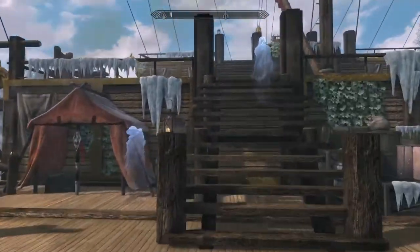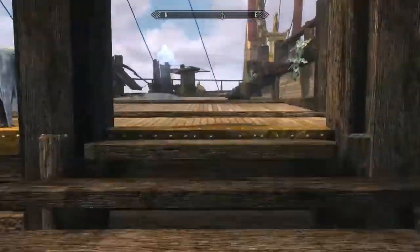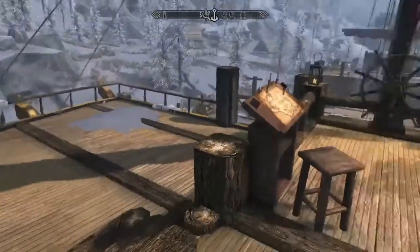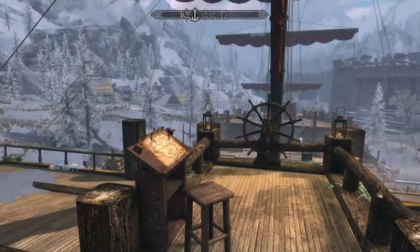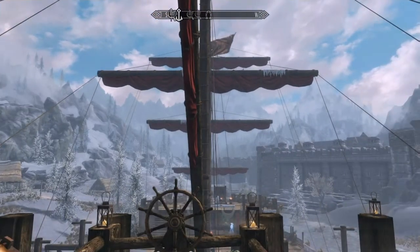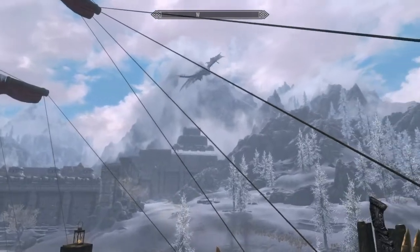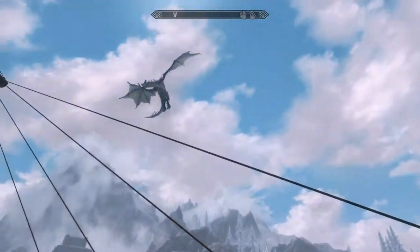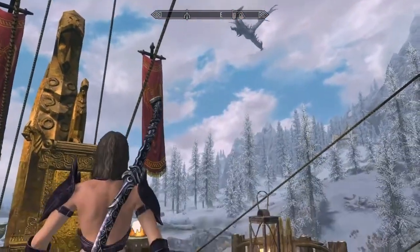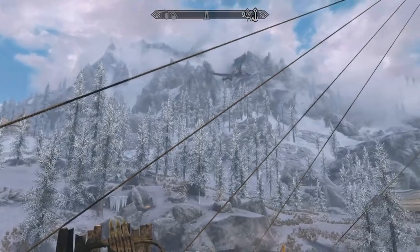Once you arrive at the Dreamweaver, you want to head up to the travel map located at the bridge and set off to the new area. There's a dragon already here — I don't think it's part of the mod. This could just be coincidence; I don't believe they're supposed to show up before you get to the encounter area.